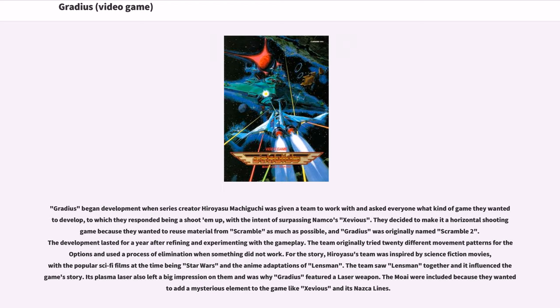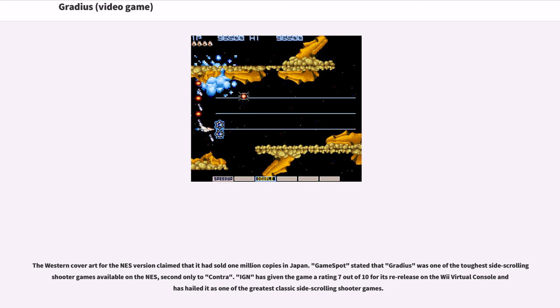The team originally tried 20 different movement patterns for the options and used a process of elimination when something did not work. For the story, Hiroyasu's team was inspired by science fiction movies, with the popular sci-fi films at the time being Star Wars and the anime adaptations of Lensman. The team watched Lensman together and it influenced the game's story. Its plasma laser also left a big impression on them, which is why Gradius featured a laser weapon. The Moai were included because they wanted to add a mysterious element to the game, like Xevious and its Nazca lines.